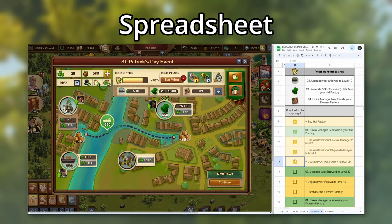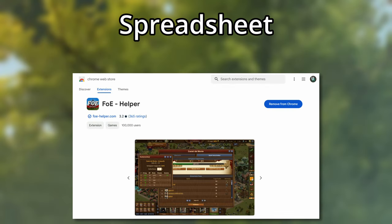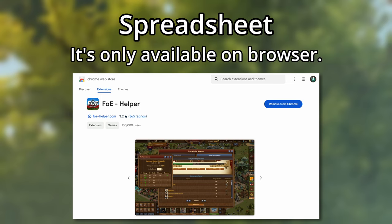It's designed specifically so that you can put it to the side of the screen and focus on the game. I'll make a video dedicated to going over all the spreadsheet's features, and we'll link it below as well. If you don't want to use the spreadsheet, FOE Helper has some tools for the mini-game as well, but of course that does only work on browser.